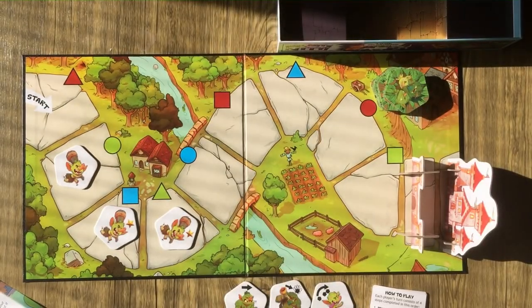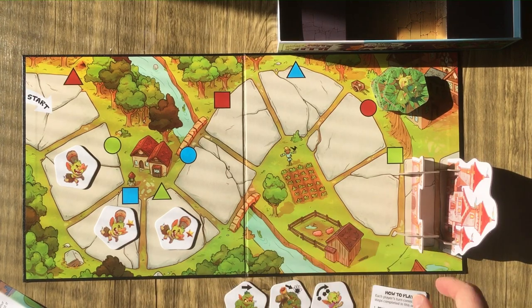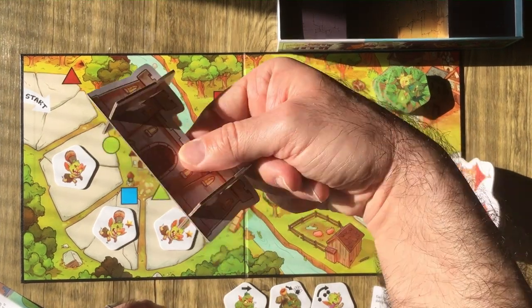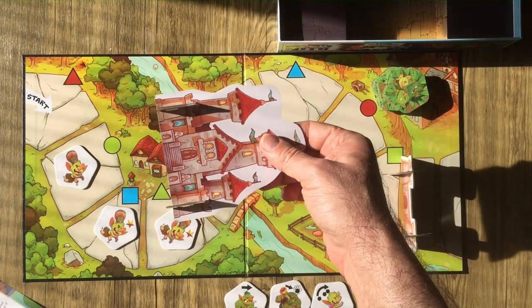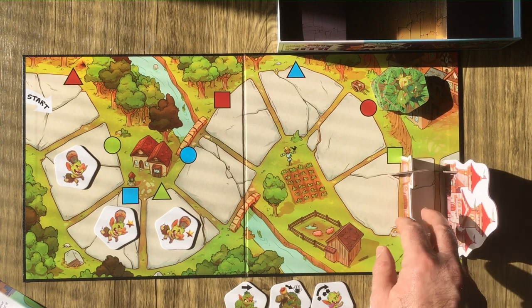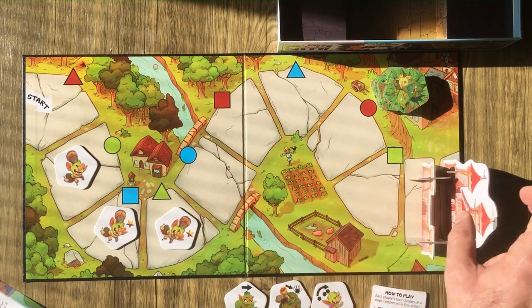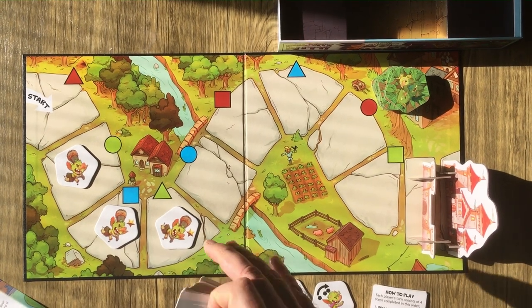We have it set up already. It's an easy setup — it's a one fold-out board. You're going to put together your castle wall and the castle itself, just three pieces of cardboard that go on these spaces. Then we have our monster tokens, cards, and a dungeon.